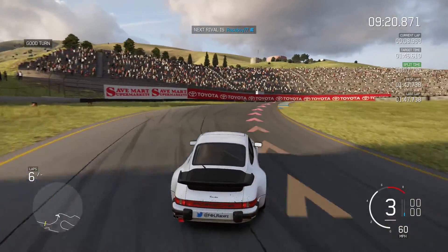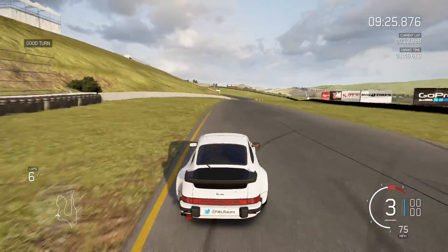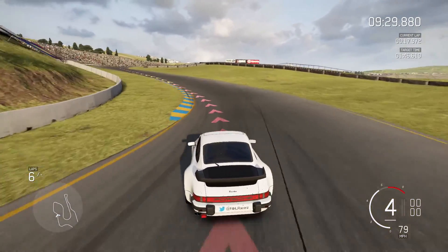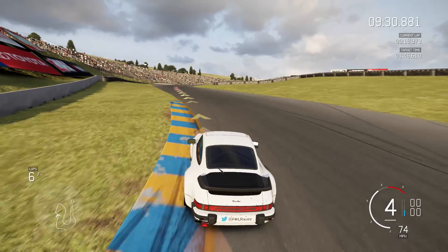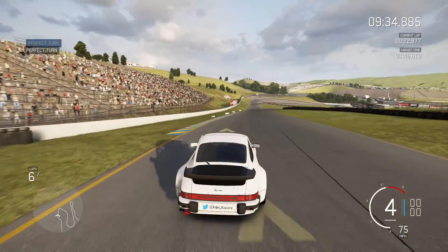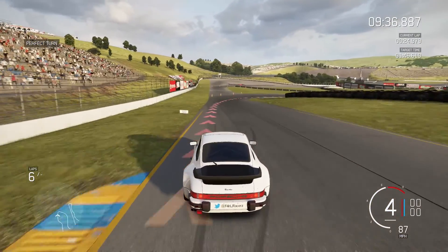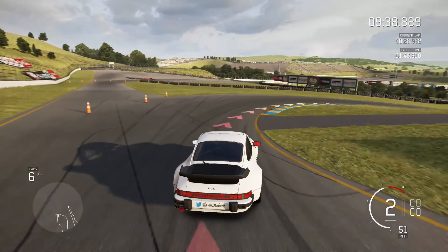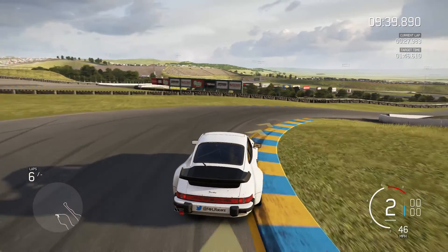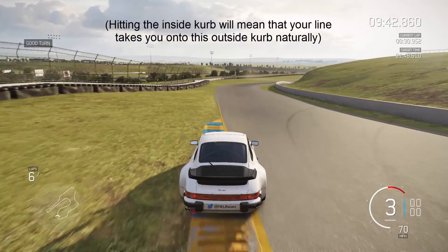Now focus on hitting the apex and getting as good of an exit as you can. For the next two corners, get out as wide as you can through the entrance and aim to get two wheels on each of the inside kerbs. Don't brake too much either, as the hill helps the car slow down naturally. On exit be very careful as the outside kerb can sneak up on you, sucking you out onto the grass. The next right-hander will come up immediately and is deceptively tight — don't overestimate how much speed you can carry through here, and aim to hit the inside kerb as this will set you up for a good exit.